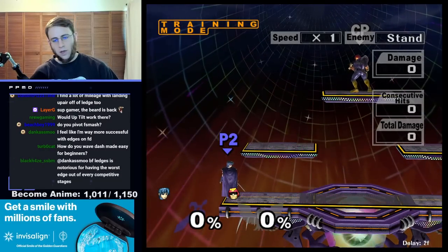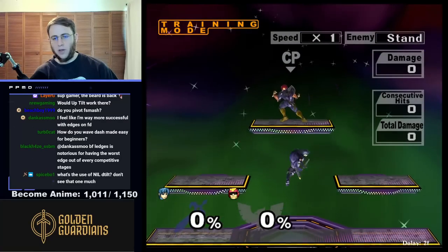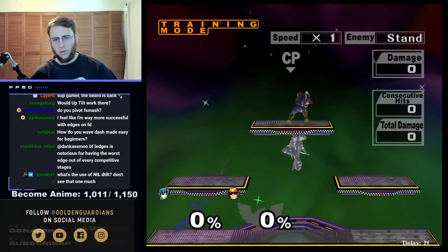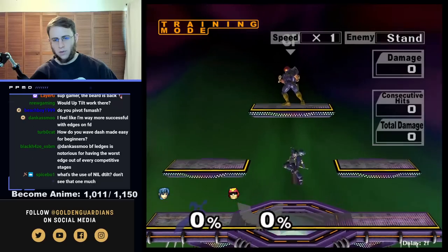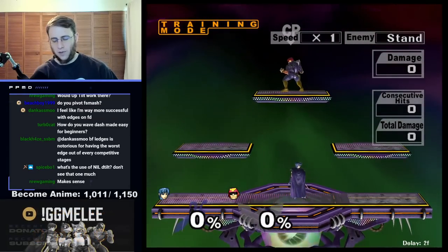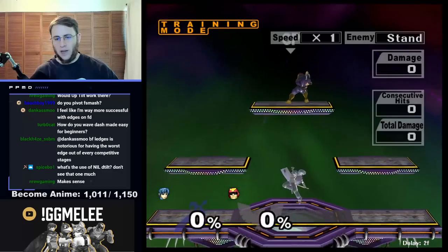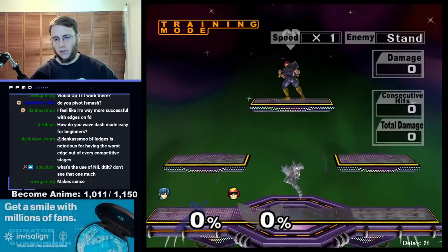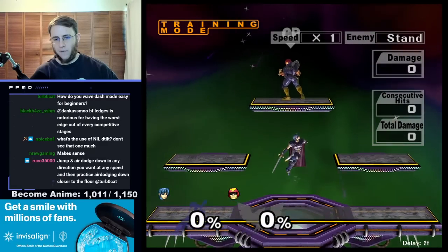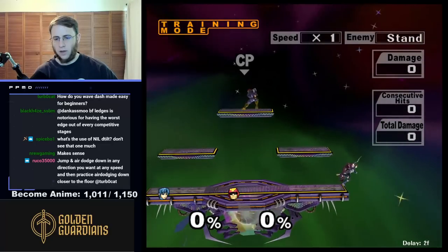How do you make wavedash easy for beginners? You just start slowly. So you tell them, okay, you jump. Tell them to jump. Then you tell them to jump and press the trigger button. Then you jump and hit air dodge down, and you just do that sooner and sooner. And eventually it looks like this — so you're just going straight down. And then you have them do it to the sides until they get faster at that. Don't have to rush it. And then it looks like this, and you just have them do that.